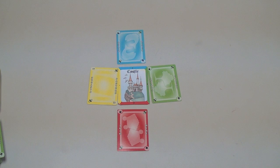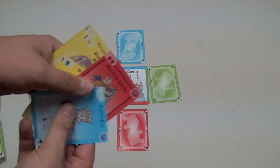Then players take their turn. Taking a turn is pretty simple — you only have three parts to your turn. The first thing you can do is play actions or use special abilities. There are a lot of different action cards, and you can tell what they are by the fist in the corner.